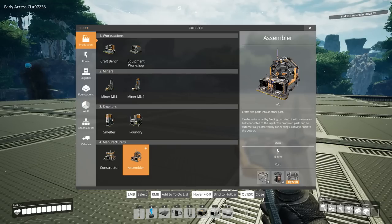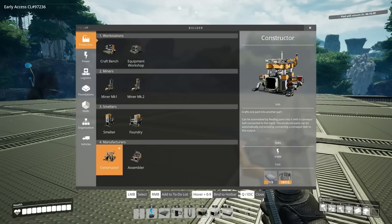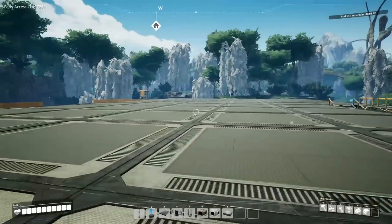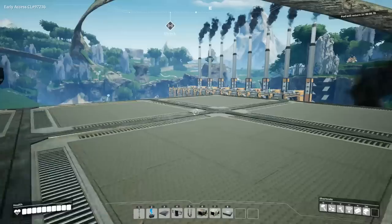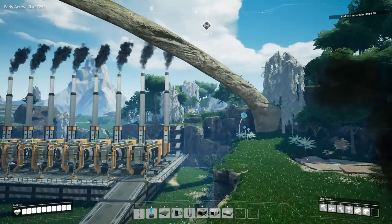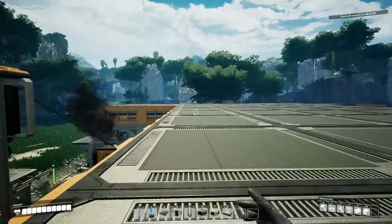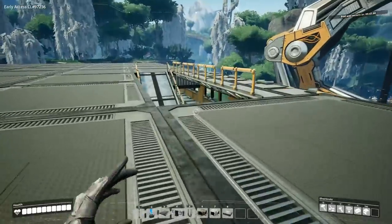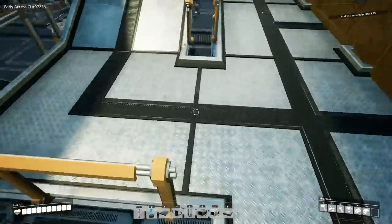We're going to need about three assemblers to combine them, and at least three more to make the parts — maybe up to six and three so we make enough components. I think we're going to put this up here. I don't know how much higher we'll go; it depends on how this floor works out. We could also go up higher, maybe put it into different buildings. But we'll see — that's the beauty of this game, you can always rebuild.